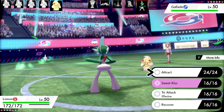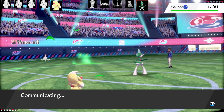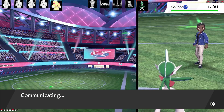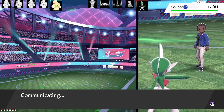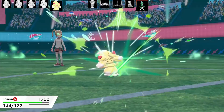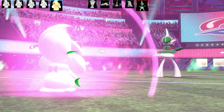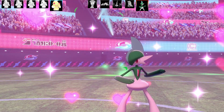The Lemon Alcremie has Attract, Sweet Kiss, Tri-Attack, and Recover. What we want to do first is become really good friends with this Gallade. Going for Attract — Leaf Blade does some pretty good damage, about a 3HKO, and we've got the Attract on Gallade.